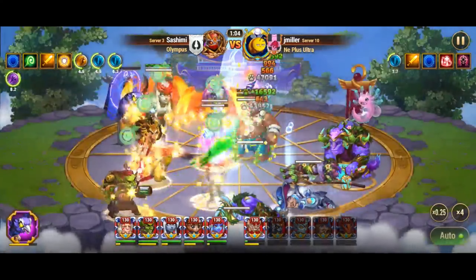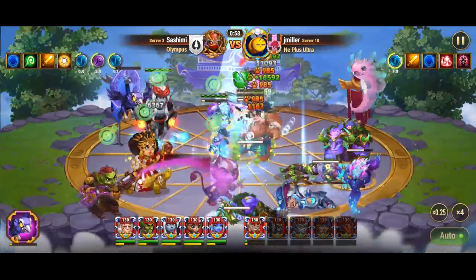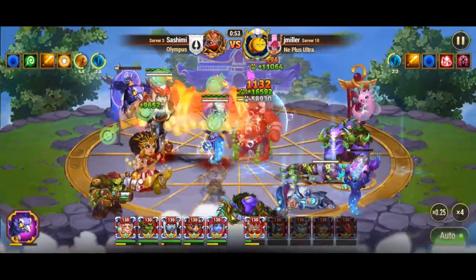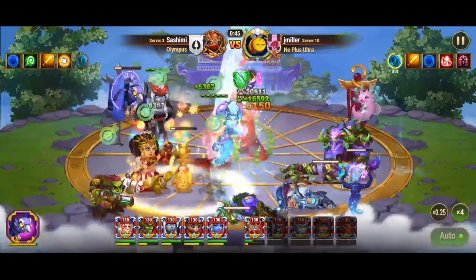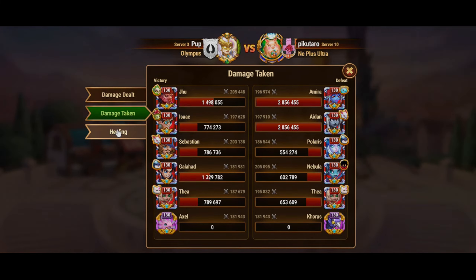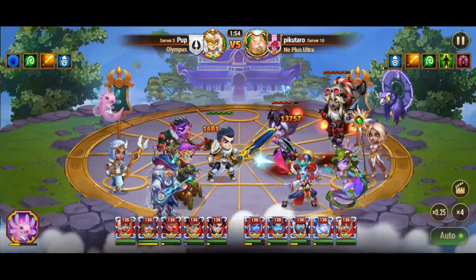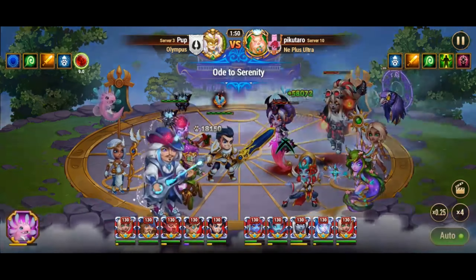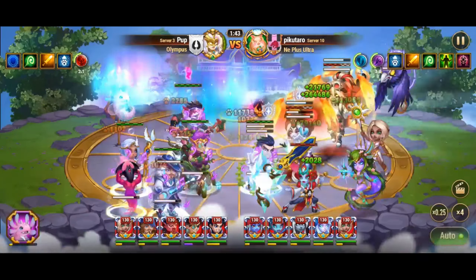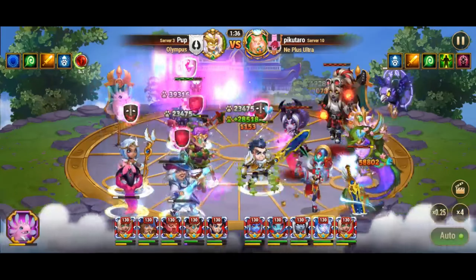Martha conjures a totem that restores allies' health continuously for 8 seconds, with a cooldown of 15 seconds. This totem cannot be targeted by enemies but can absorb damage. The consistent healing provided by the totem is a game-changer in prolonged fights. Thea, on the other hand, applies silence to enemies for 3 seconds, preventing them from using their skills. Although it has a longer cooldown of 21 seconds, the ability to silence enemies can be pivotal during crucial moments in a battle.